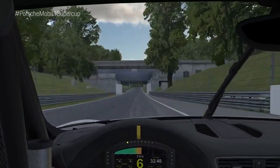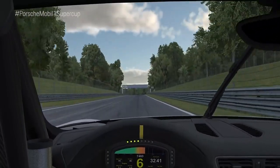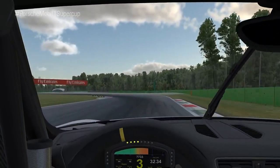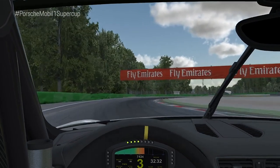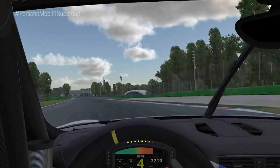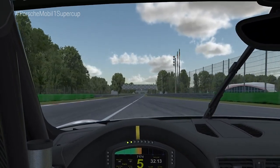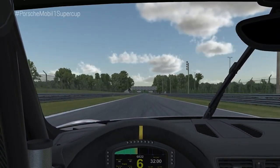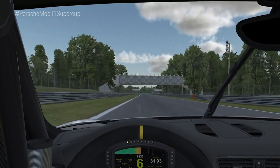Now we came into Ascari, I think one of the best corners in the world. Brake around the 150 meter board, down to third gear, use the left curb as much as possible, and try to stay on full throttle on the exit. Be careful also with the track limit on the exit.